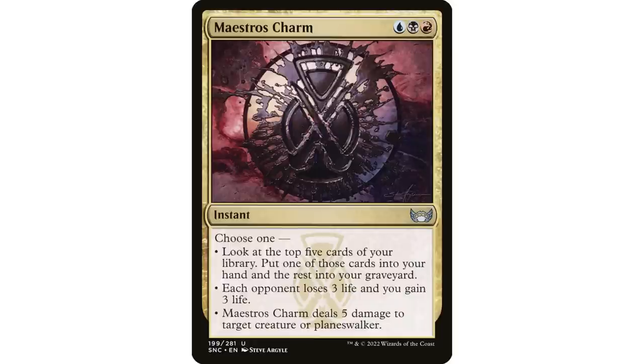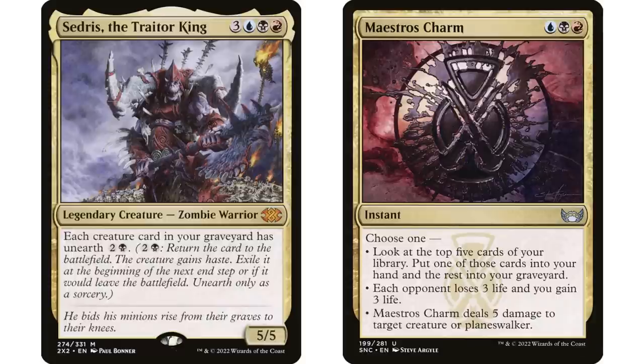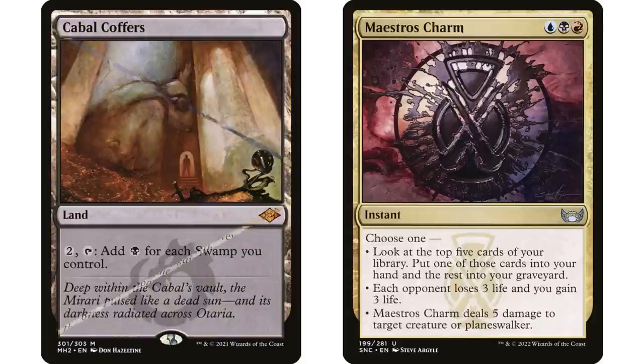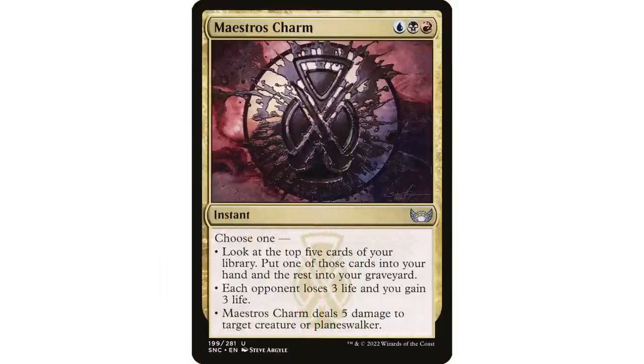The most-used mode will likely be looking at the top five and putting one in your hand with the rest in the graveyard — there are a lot of Grixis decks that want stuff in the graveyard. I love this over pure self-mill because you get to pick: if Cabal Coffers is in the top five, you keep that in hand and put the others in the graveyard. It's a slam dunk in a lot of Grixis decks.